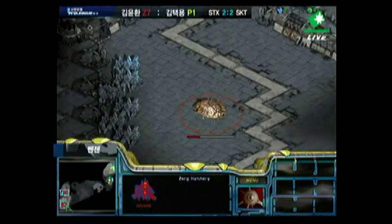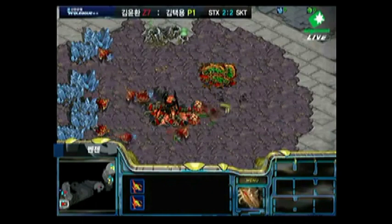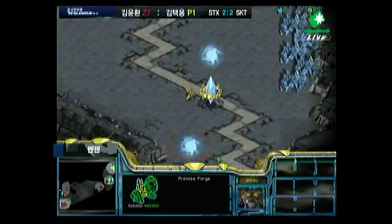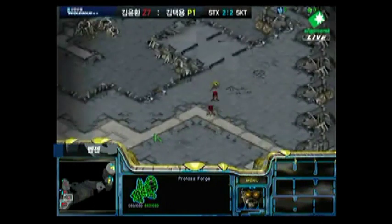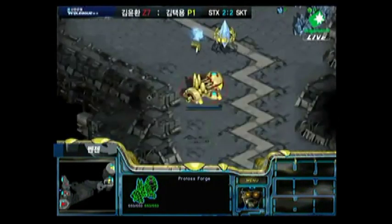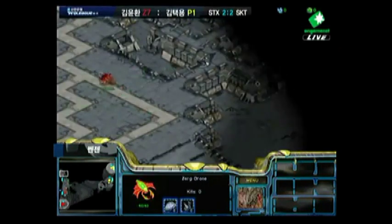That hatchery finally going down, so Bisou should know exactly what his build is. Two Zerglings popping out along with a drone. He's finally getting his Forge down — he's going to have to kind of deny this for a little bit because he has no units out except probes. And finally the cannon going down, going to be just in time.